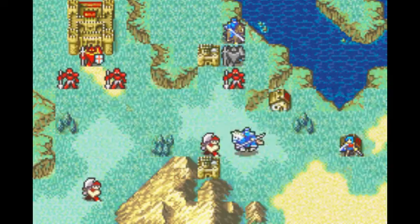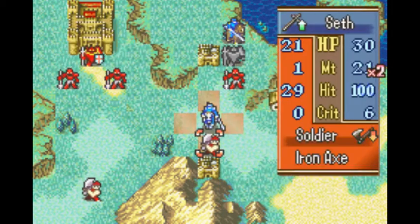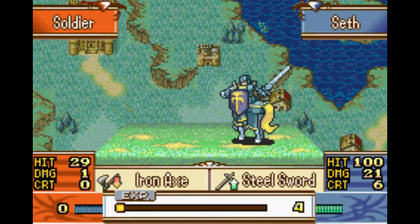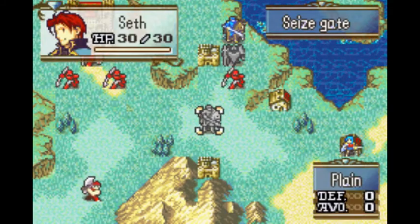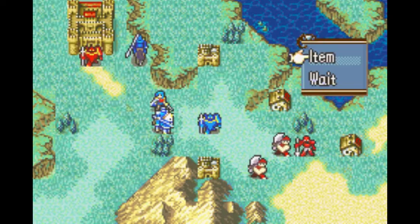Blue units on the battlefield are your allies, and red units are your enemies. One last note on the basics of the game: weapon types. Lances are strong against swords, axes are great against lances, and swords are great against axes. You can make sure you're using the right unit and weapon in a battle by checking the damage icon just before the battle. To end the stage in Fire Emblem, you have to defeat the boss leader of the area, just like any other game.